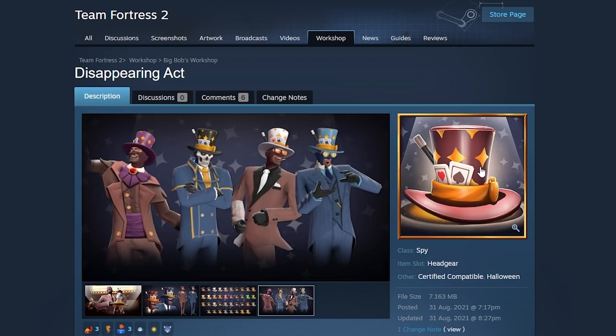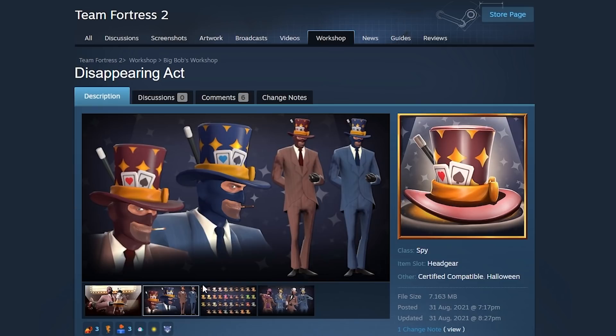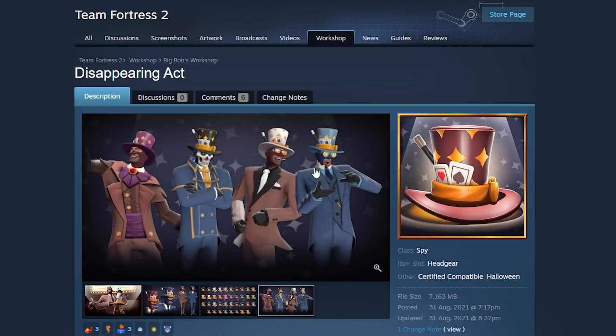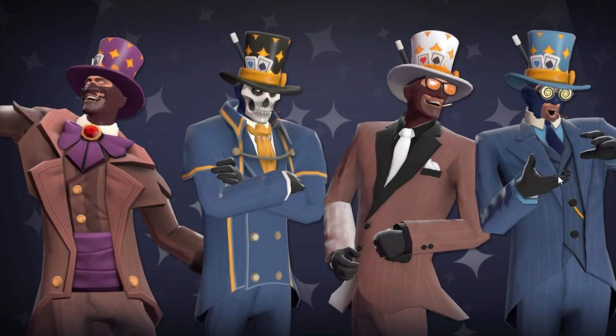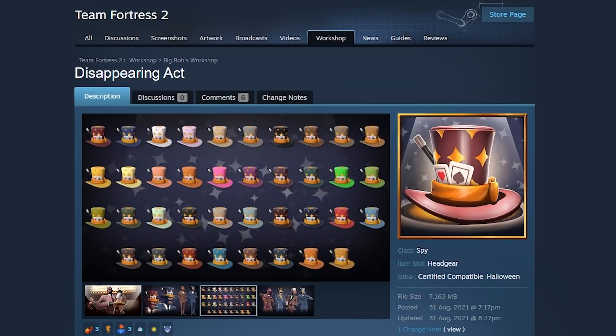Next up: the Disappearing Act. This is for Spy. As you can see, he takes a buddy out of the hat. This is sadly not part of the cosmetic, but I don't think it needs it. Look at it — it's just a big top hat with a magic wand next to it and some cards. This is like your average try-hard spy cosmetic, and it's also in here straight up because it just looks really good.